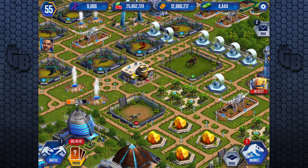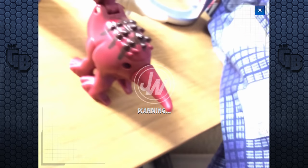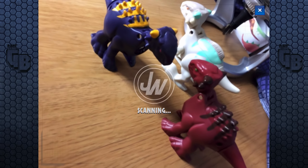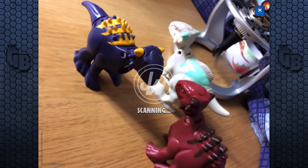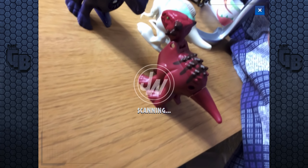So before we scan them in, you guys can have a nice look at them. You can also get a nice look at the microphone because I'm sure that's going to be in the shot as well. So there they are. Oh, dinosaur wrapping paper in the background! So I am looking forward to this — the Ankylodocus is a new one. Ankylodocus comes separately.